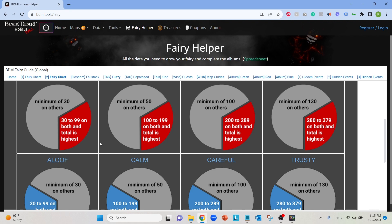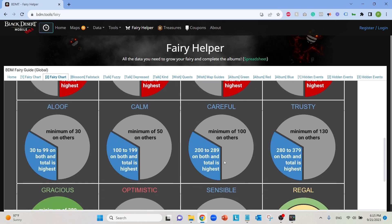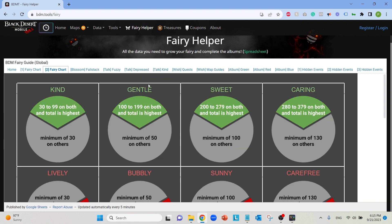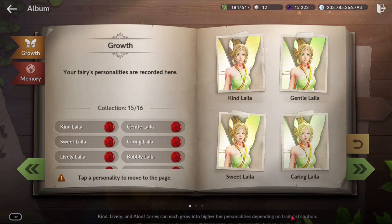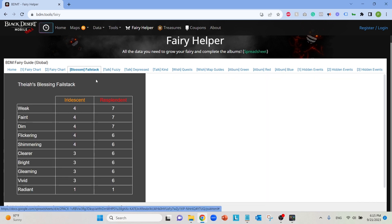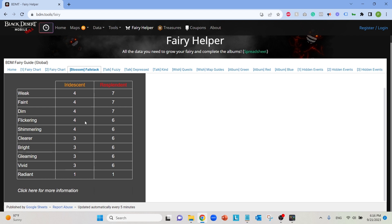Don't stress about it — it takes a really long time and you'll realistically only be getting about 10 trait points a day. If you use the wrong stat it's fine, you have time. I'll leave the link in the description. Also covered on that site: fail stacking for Iridescent and Resplendent — you have a very low chance to blossom into those tiers, so after a certain number of fails you're guaranteed to get it.